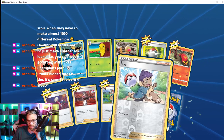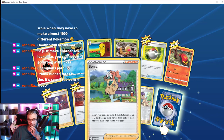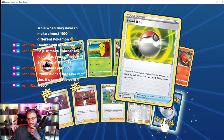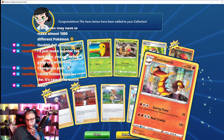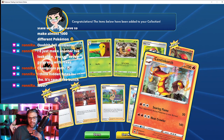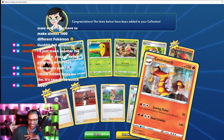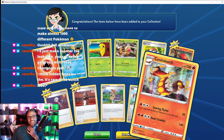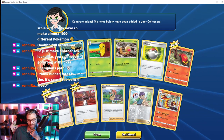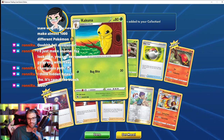Oh, here we go — a reverse holo Hop. Draw three cards — I love that, that's a sick card to have. Sizzlipede — cool. I have the fire maggot, and now I have the earwig maggot too. Damn you, Pokémon creators — I literally hate maggots. Bug Bite — so cute.